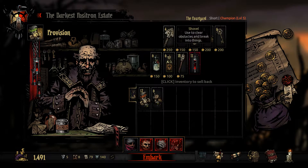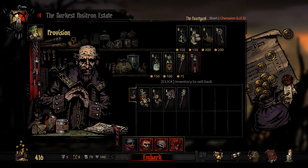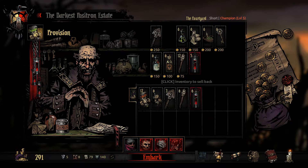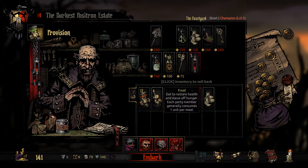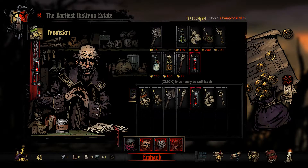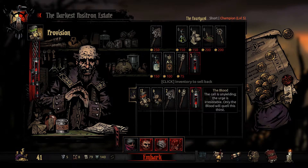We'll take the food, take the shovels, and we'll take as many torches as we can, and then we'll take the blood. I'd actually like to take some bandages. I think we'll take a second bandage instead, and a key. I think that'll be pretty good. We'll just carry all the blood — we don't have any wasting heroes in town, so we can just carry this blood with us.